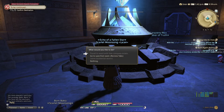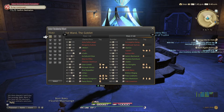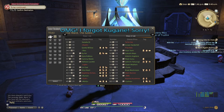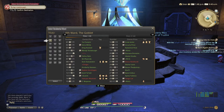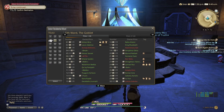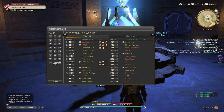Here I'm showing you we're in Ul'dah at the main aetheryte crystal. As long as you've done the quest to unlock areas like the Goblet or Lavender Beds, you can access housing from the main aetheryte crystal in each of the three main areas. I'm not sure yet if they've added housing to Ishgard, which is why I say three. Here you can see ward one, ward two, ward three — no houses are available. If one were available, where the name is it would show the cost in gil to purchase that plot.